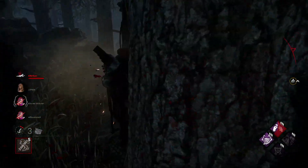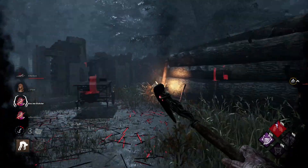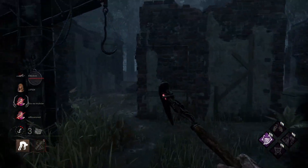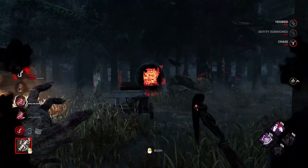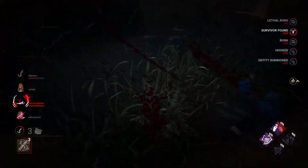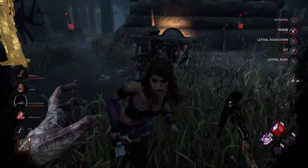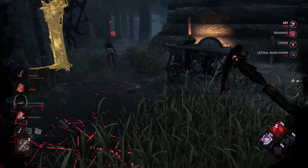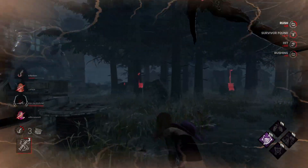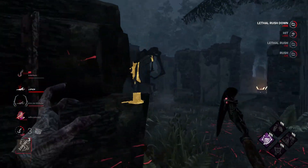That's a quick down right there. I know there are some people here, so I pick him up and quickly walk him to a hook, because I know they can't finish the gen in time. I hear a flashlight to my left, so there are three of them here. I see the scratch marks there and the gen is in regression. I get that quick down, wait and try to fake the pickup because I heard the flashlight earlier. There she is — and since I just hit her with a basic attack, I can get just a quick lethal rush hit, and I've applied an enormous amount of pressure.